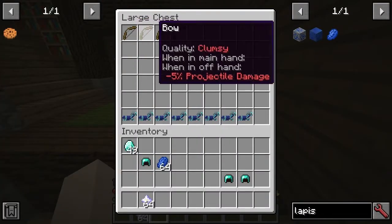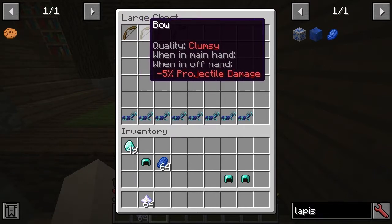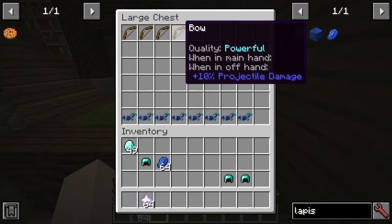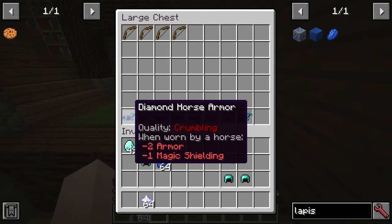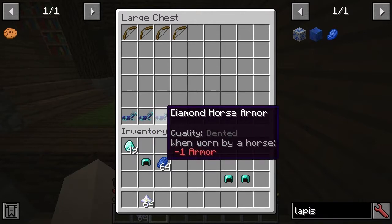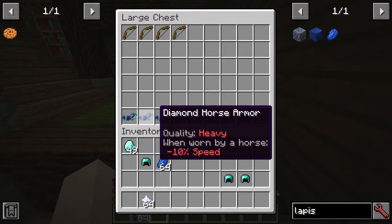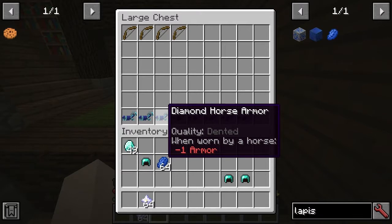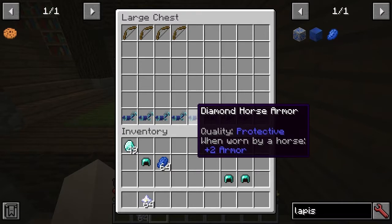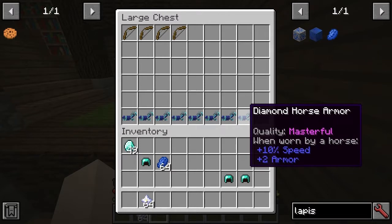Let's move up to the bow. There's not so much on the bow — just a couple: 'Cracked' and 'Clumsy'. You can see the gray is basically the worst, then red, then blue, then a cyan color for really good stuff. And we can see with diamond horse armor: 'Crumbling' is pretty bad, 'Heavy' is bad, 'Dented' is slightly poorer than most, 'Thick' is almost on the way to Protective, and then we have 'Arcane', 'Speedy', and 'Masterful' as well.